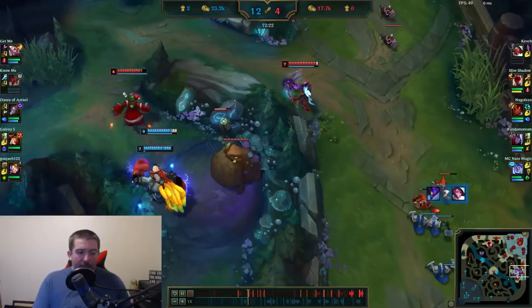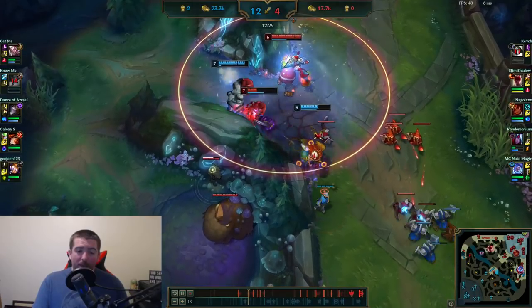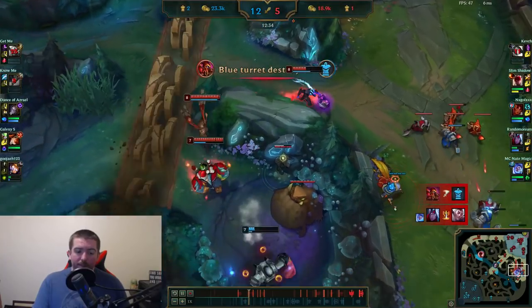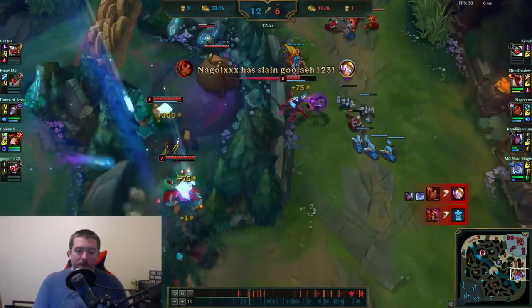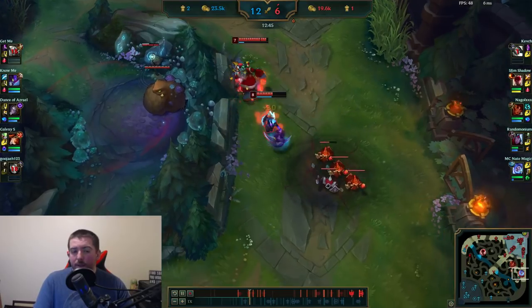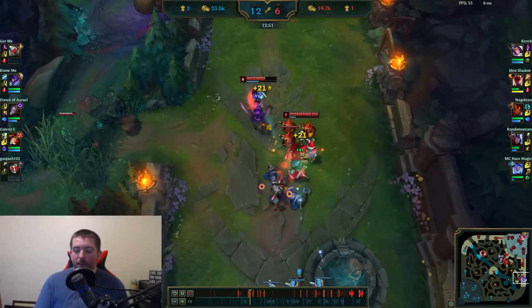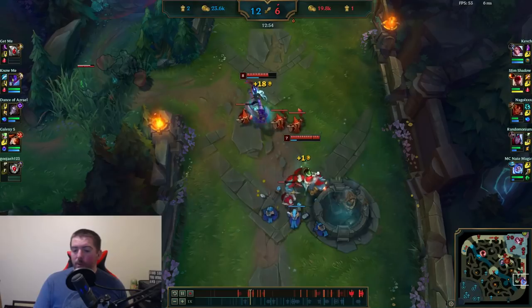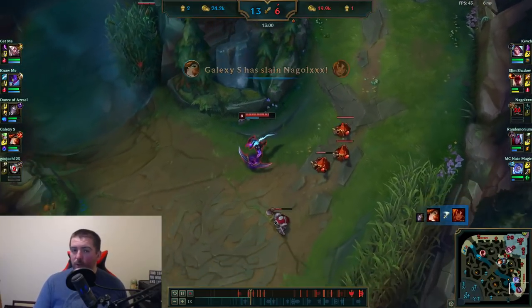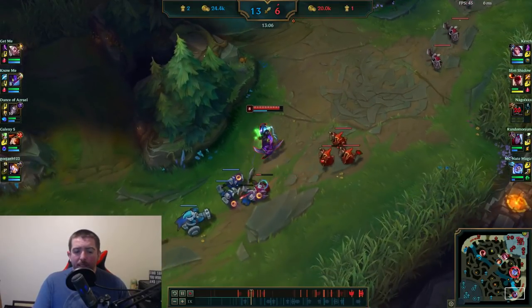Nunu checks in — I feel like we can take this fight. Rakan deals a surprising amount of damage, but I stand my ground knowing I can't escape anyway. We out-burst him with Nunu's ultimate and Taliyah comes in. Now I'm hard shoving as much as possible — I can see Lee Sin going for Rift Herald, so I want to push to make Kha'Zix feel like he needs to deal with my push rather than going after Lee Sin. I definitely want to bait Kha'Zix down bot lane.